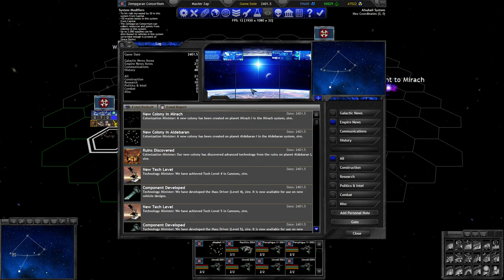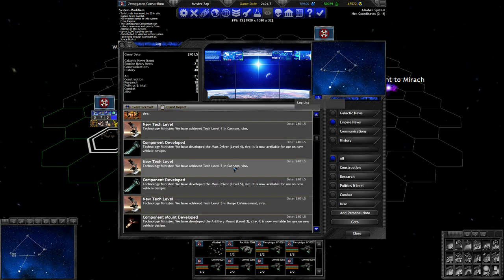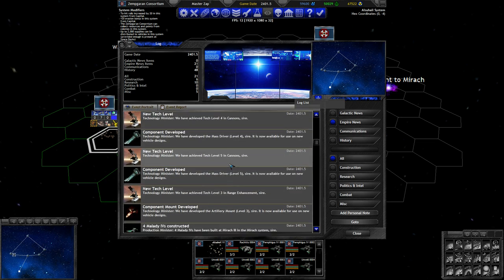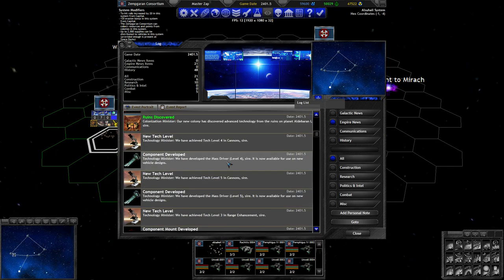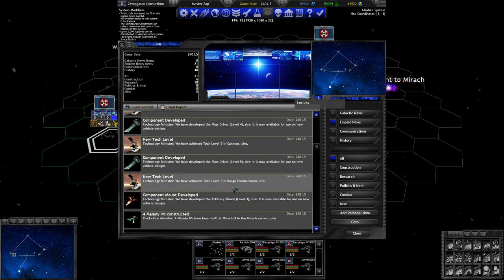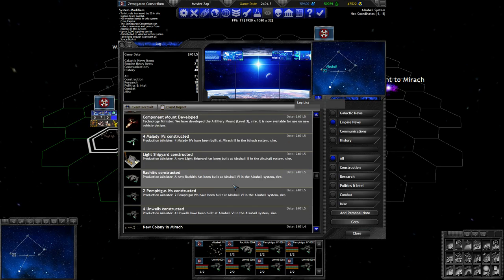On turn 16 we've gotten two new colonies, and from the other ruins we've got a level four and five cannons and another level of artillery mounts. There's some bias to these ruin checks that you get these specific technologies. Well I guess we are blessed with level five mass drivers now. I guess we should upgrade our designs then.